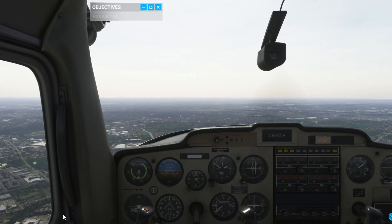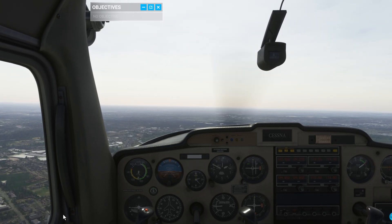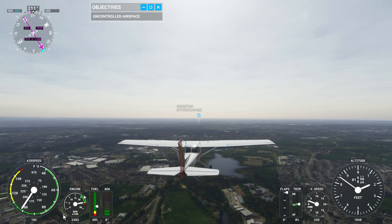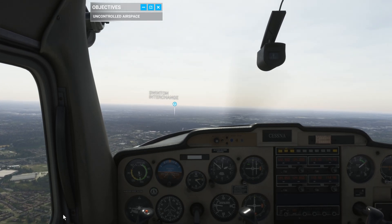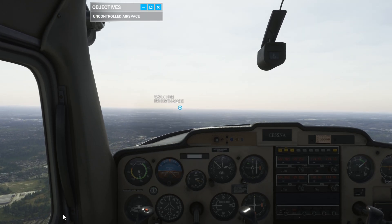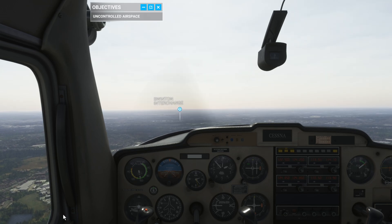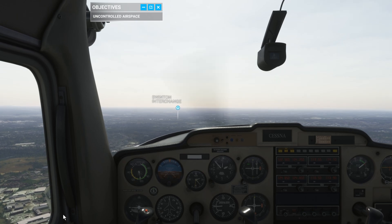We're now going to introduce the use of controlled airspace so that we can incorporate overflying airfields and transiting control zones into our routes. We're flying westbound, just to the north of Manchester — a particularly busy area for flying. During each module you're guided by your pilot, David. He'll not only tell you what to do, but tell you why it's needed, along with any other associated information. You, however, are the pilot in command. You have to maintain a certain speed, altitude, heading, radio frequency, and so on.